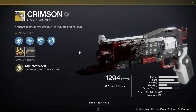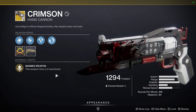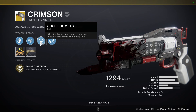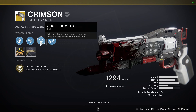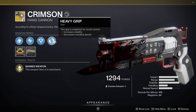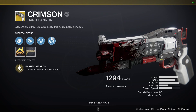This is the 3-round burst hand cannon. As you can see, this weapon fires a 3-round burst. It comes with Cruel Remedy — kills with this weapon heal the wielder, and precision kills also refill the magazine. So if you guys remember Red Death from Destiny 1, this is basically the Red Death in hand cannon form.